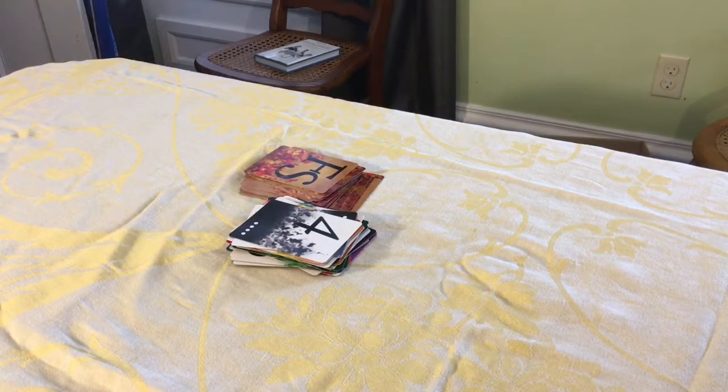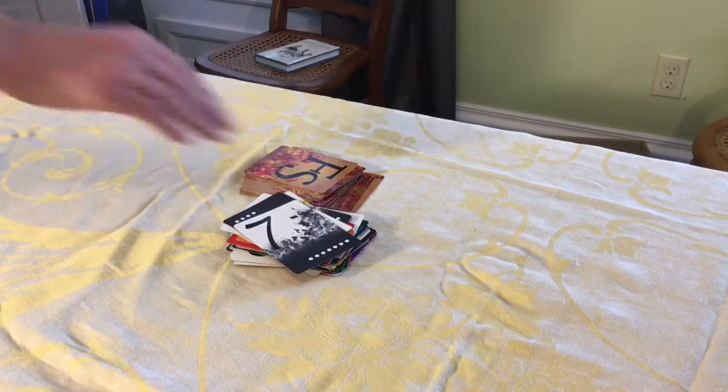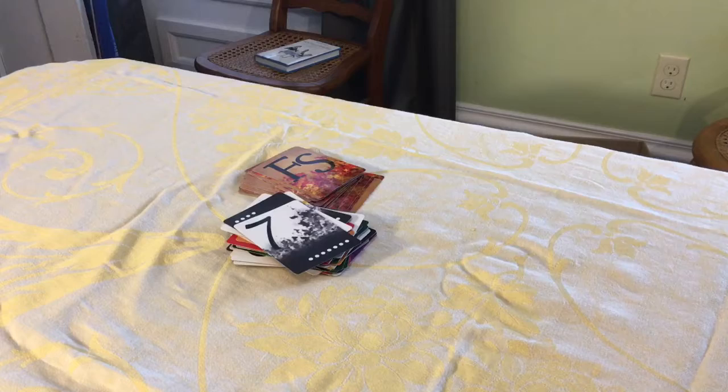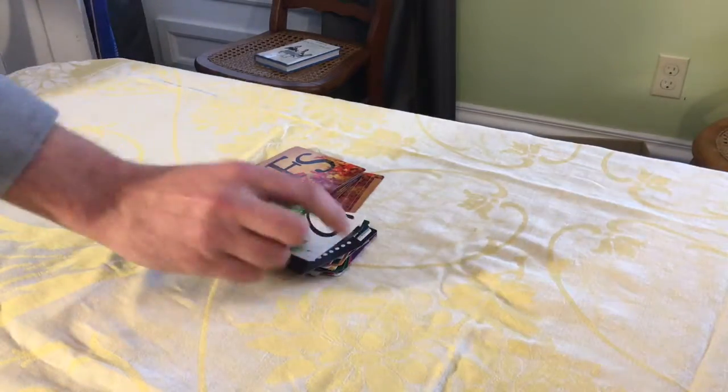I will play a black seven. No more blacks for me, so to the draw pile. Your turn. I will play a black two. I do have a two — I'm switching it to green.